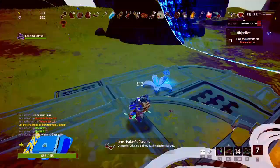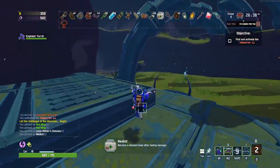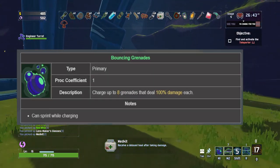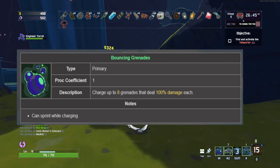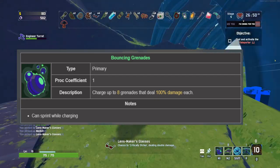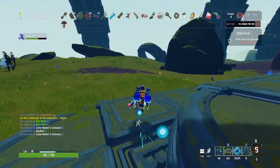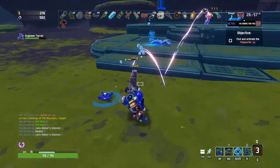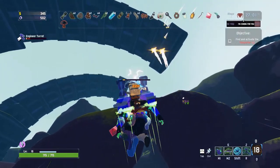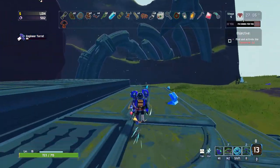Let's start by addressing the Engineer's abilities and mechanics. The Engineer's primary attack is Bouncing Grenades. The status text shows that it's a charged ability that shoots up to 8 grenades, each doing 100% damage. It takes about 3 seconds to fully charge, and each separate Bouncing Grenade will proc its own items — meaning every grenade that hits an enemy has a chance to proc and does its own separate damage.